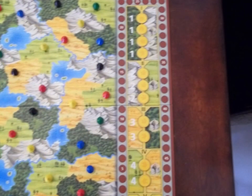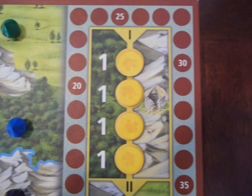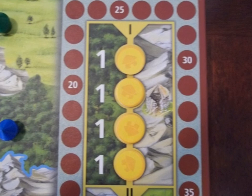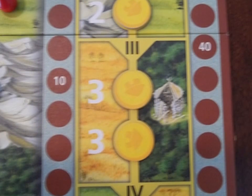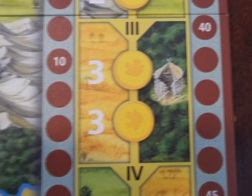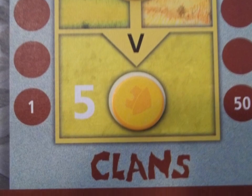The epoch chart is broken into 5 epochs, 4 of 5 of which have a positive and negative scoring effect on villages formed in that epoch. The first epoch, which is the first 4 villages formed, scores 1 additional point if formed in the forest and doesn't score at all if formed in the mountains. The second epoch scores an additional 2 points for villages formed in the mountains, and none for ones formed in the plains. The third scores an additional 3 points for villages formed in the steppe, or wheat field as we call it, and none for the forest. The fourth scores an additional 4 points for villages formed in the plains, and none for the steppe. The fifth epoch scores 5 points no matter which territory it is formed in.